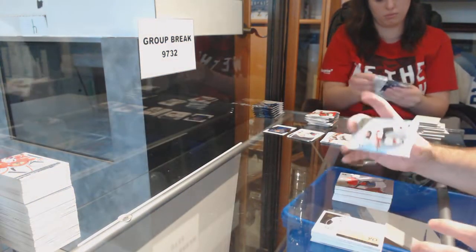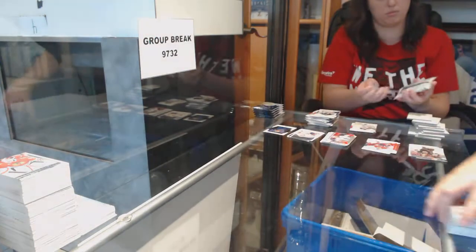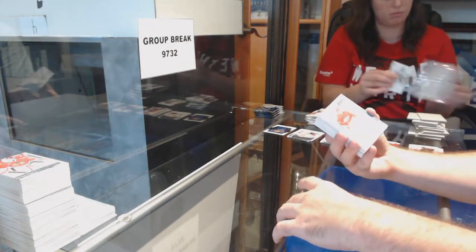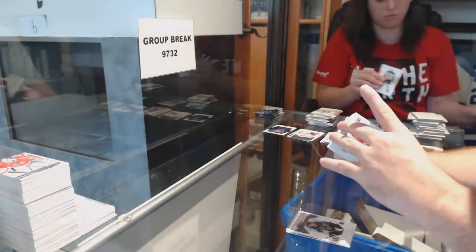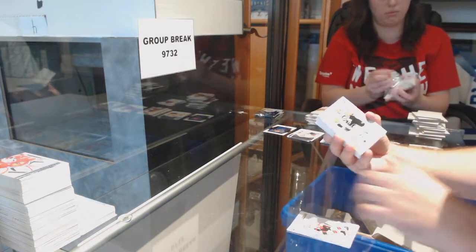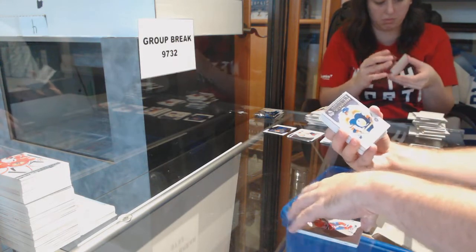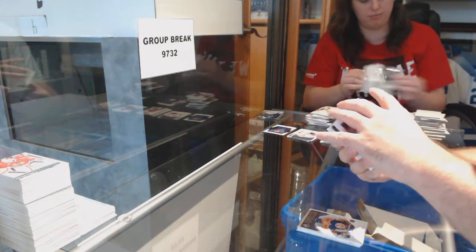We've got a Future Watch Spectrum of Michael McLeod for the New Jersey Devils. Carey Price Spectrum for the Montreal Canadiens. Kopitar Milestones for the Kings. Joe Hicketts for the Red Wings — a lot of Red Wings cards in here. Future Watch of Christian Wolanin for the Ottawa Senators. Spectrum of Malkin for the Penguins. Milestones of Bobby Orr for the Boston Bruins. Future Watch Spectrum of Noah Jolson for the Habs. Gretzky Milestones for the Oilers. Anthony Manta Retro for the Red Wings.